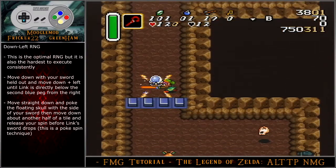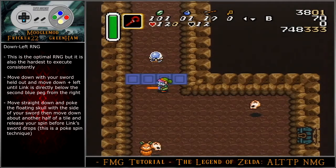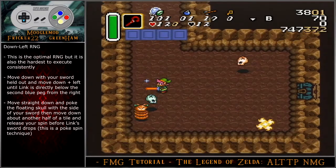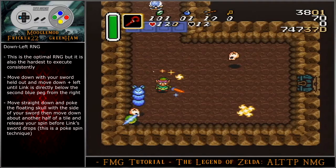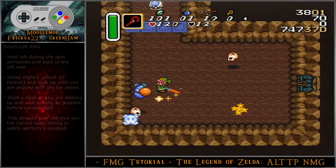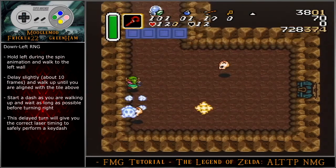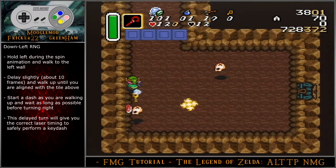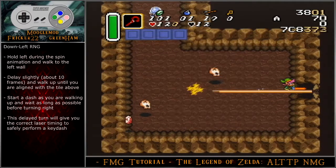For the down-left RNG — the optimal but hardest to execute consistently — move down with your sword held out, then move down-left until Link is directly below the second blue peg from the right or just a little to the left. Move straight down and poke the floating skull with the bottom of your sword, then move down about another half a tile and release your spin before Link's sword drops. This is a poke spin technique. Hold left during the spin animation and walk left to the wall. Delay slightly, about 10 frames, then walk up until you are aligned with the tile above. Start a dash as you are walking up and wait as long as possible before turning right. This delayed turn will give you the correct laser timing to safely perform a key dash.